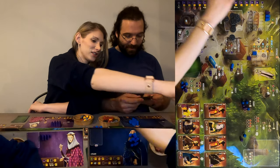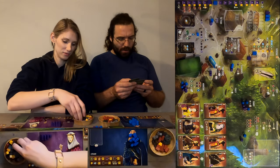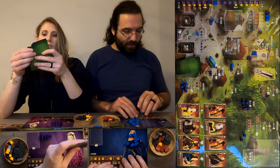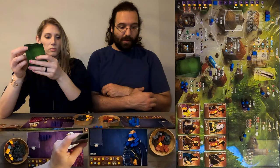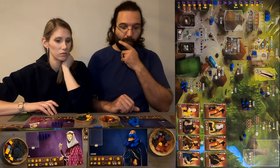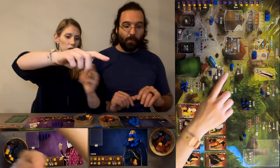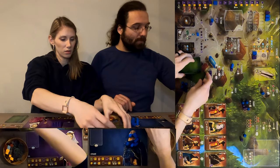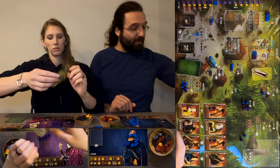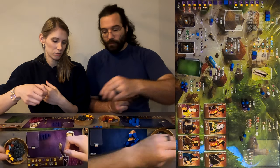Heather heads to the black market — a decent trade. Phil picks up two bricks from the mines. Heather pays a gold, discards a card, and goes up on the favor track, gaining a favor token and two wood. Phil confirms she goes up two favor and gets two woods.